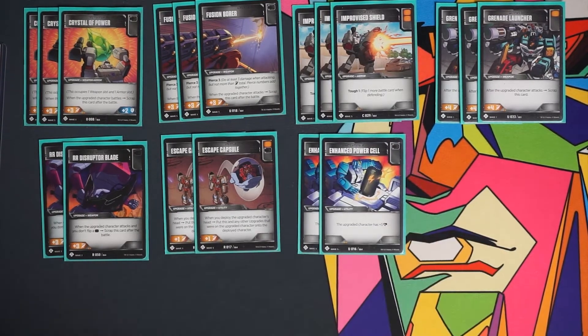The next two are Enhanced Power Cell — another black battle icon utility. It gives the upgraded character plus three health. That plus three health has made a huge difference in many games. It's really annoying to put onto Demolisher, since your opponent is already spending a lot of attacks trying to get through his defense. And if you put it on Horrible, it's a couple more black battle icon triggers to keep damaging your opponent.